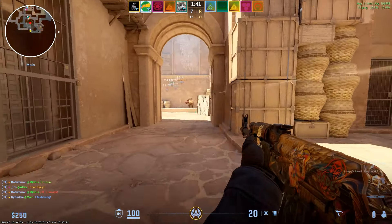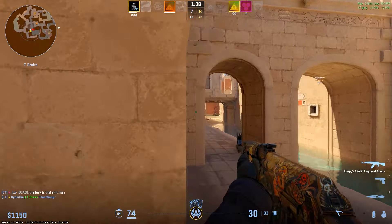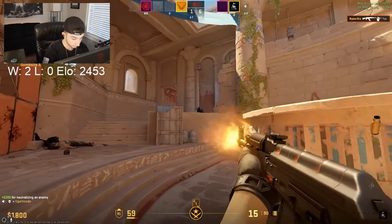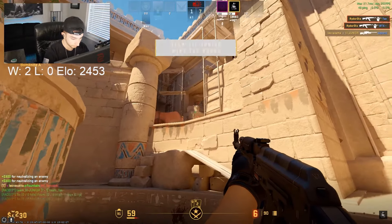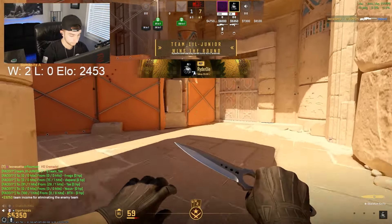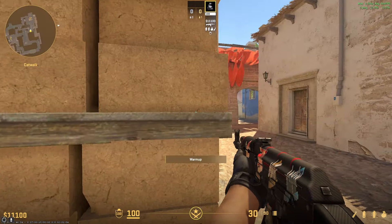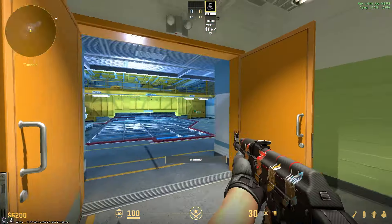The time remaining in the round should dictate how you approach any scenario. As a CT when the clock is running out, always consider the time remaining and ask yourself: do they have enough time to plant? Sometimes just not fighting and staying alive will result in a round win. Also as a T, the time remaining should dictate your pace of play. If there's 20 seconds left and you're in a 1v3, there's no point in slowly clearing angles — instead, consider the fastest way to get the bomb planted safely. But if you're in a 1v3 or worse with the bomb planted, it could be beneficial to make an aggressive play rather than hiding and waiting to swing into 3 players' crosshairs.